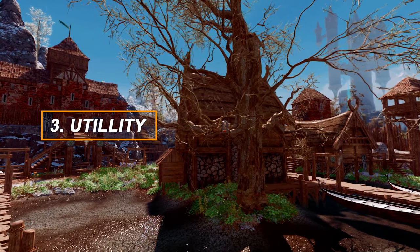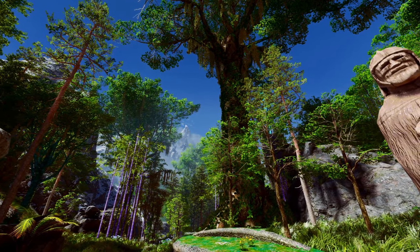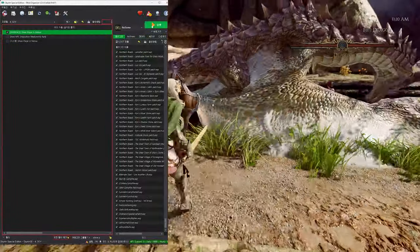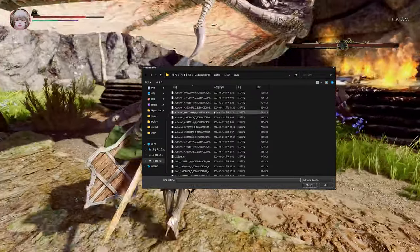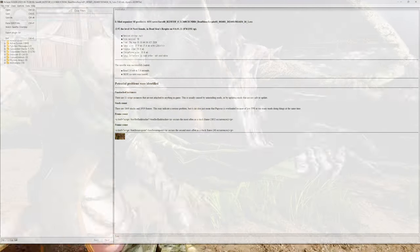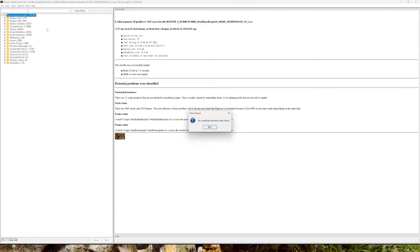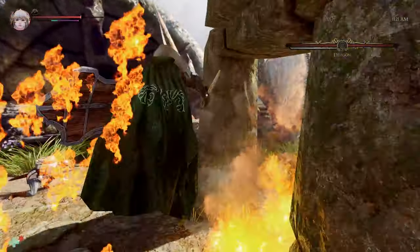In this section, I'll introduce some utility mods. First up is ReSaver. ReSaver is a tool used to clean and modify Skyrim save files. When you uninstall a mod during gameplay, remnants of that mod can remain in your save file. ReSaver helps to clean these leftovers. Using ReSaver is straightforward: register ReSaver through Mod Organizer and launch it. Once the ReSaver window is open, select the save file you want to clean. The script elements of the save file will be displayed in a tree structure. Next, go to the top menu, select Clean, and choose Remove Unattached Instances and Remove Undefined Elements to perform the cleaning process. This will remove unnecessary script elements from the save file, helping to improve the game's stability.